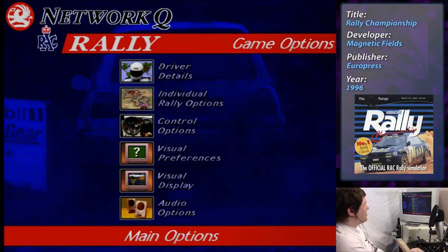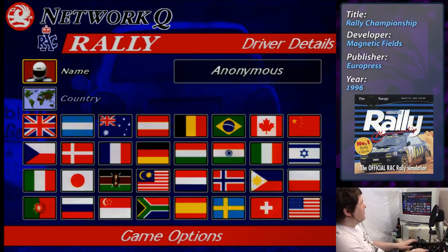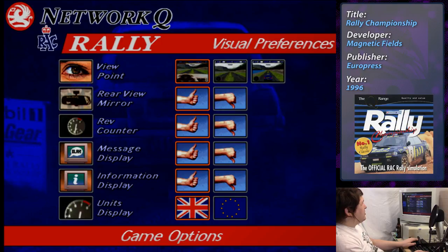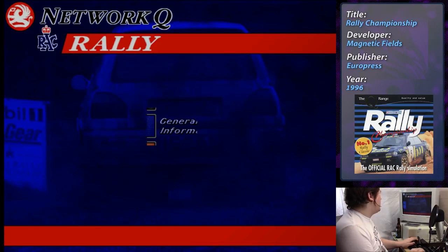Alright, so let's go straight to options. We're going to name ourselves. Country — we are from Canada. Alright, visual preferences, that's what we're looking for. I think we want from inside the car. We do want that and that and that and that. Alright, we're ready to go. So let's start a rally.